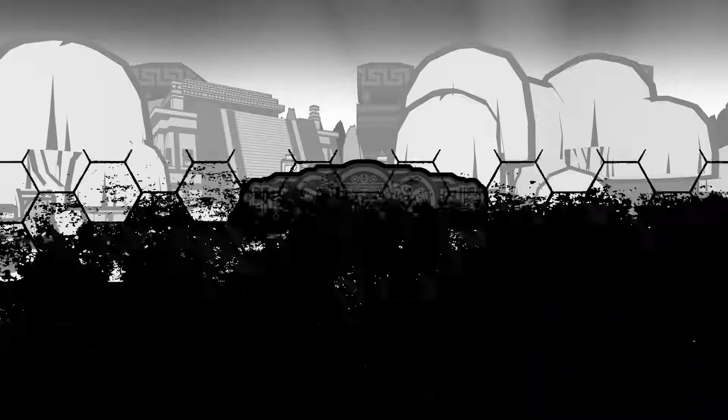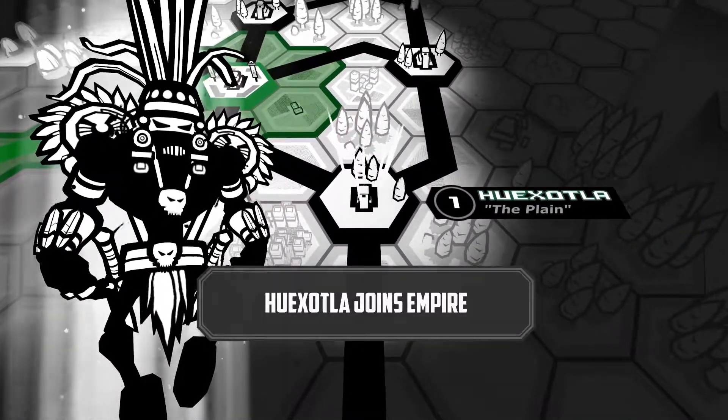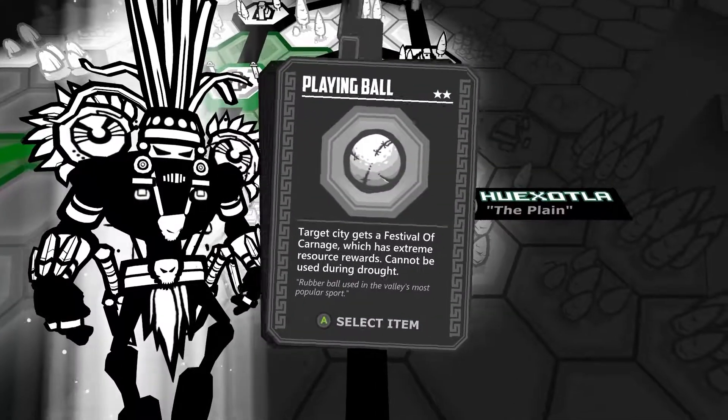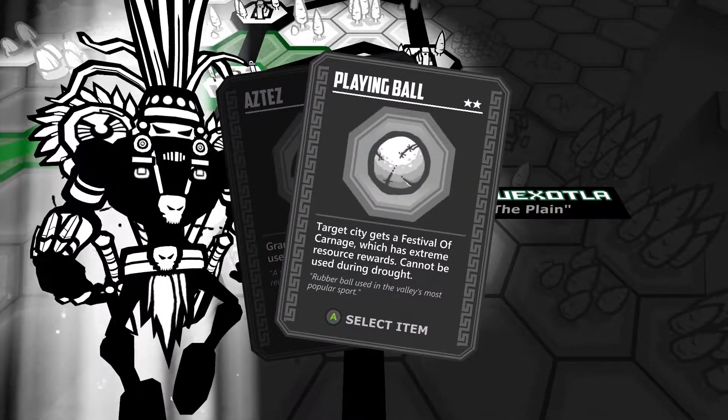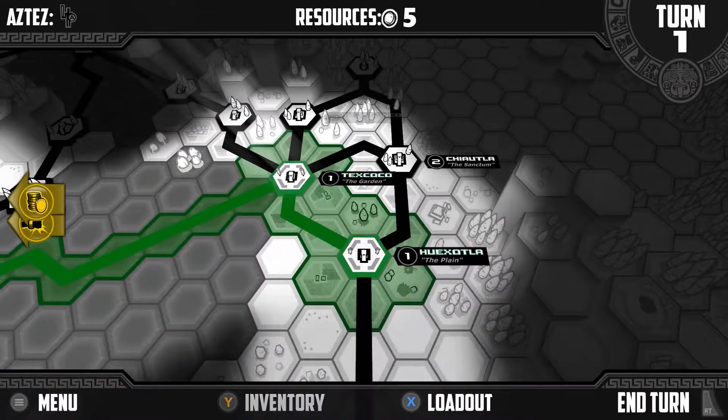At the outset of each turn, random events will pop up in the Empire, each with its own risk, reward and additional objectives. To address any event, you must have an available Aztec. Since you only start out with one, you must prioritise which event to tackle.